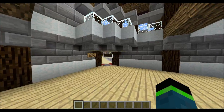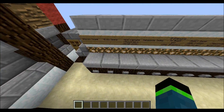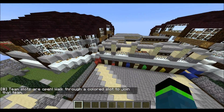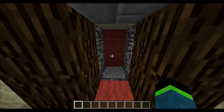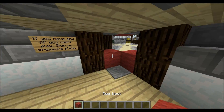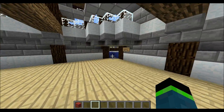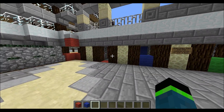So this is team spawn. Let's say you want there to be an even amount of players on each team. Select even teams, select teams, and you see the message: "team slots are open, walk through a colored slot to join that team." So you can see only the red one is open. I'm going to walk in here, get teleported into red spawn, and there are some behind-the-scenes things that happen. Now the blue one is open. So the next person will go into blue spawn. You can see it alternates back and forth between red and blue so you have an even amount of players on each team.